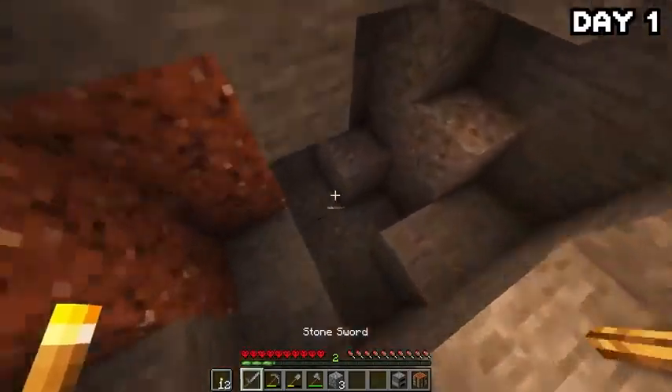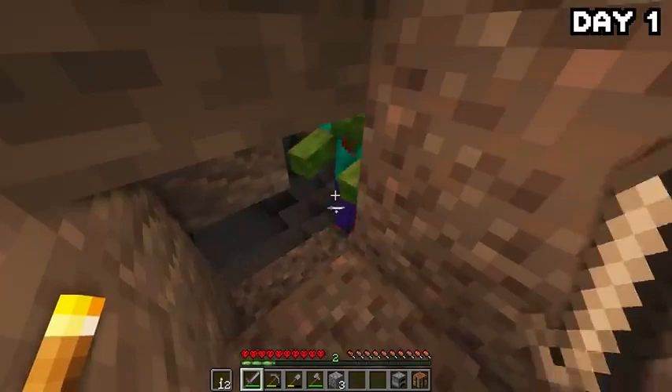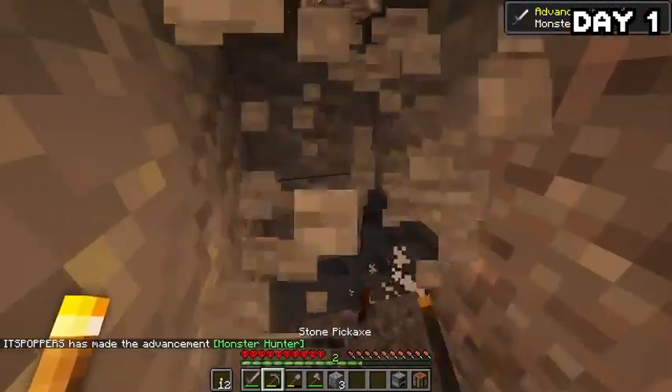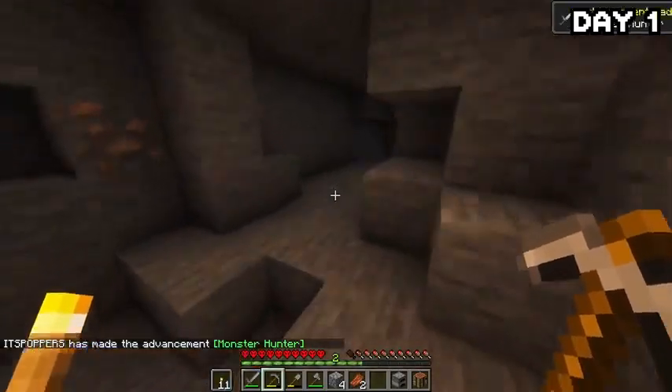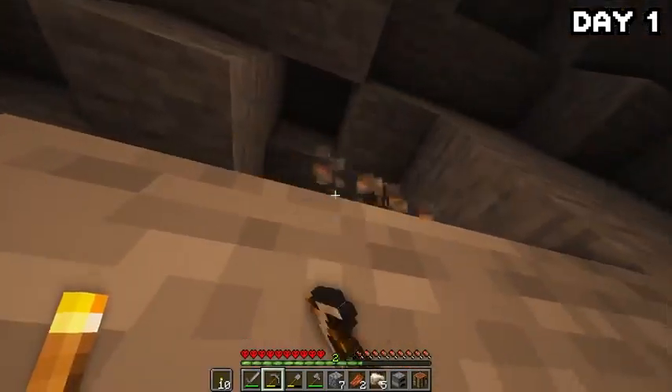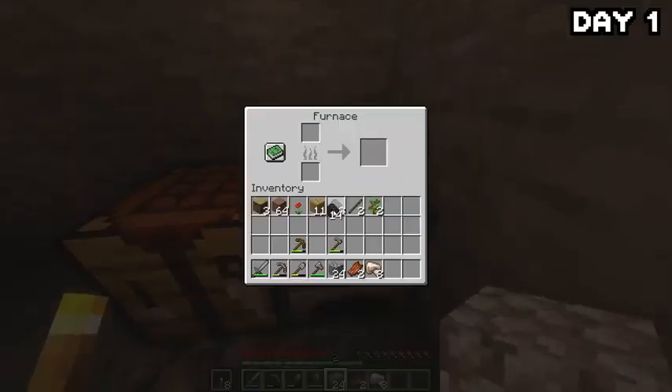Traversing further, we approached our first mob — an extremely trigger-happy creeper that just decided to blow up on me. I swiftly put an end to his zombie friend and headed deeper into the cave, finding quite a lot of iron dotted around. I grabbed some and headed back up, because I didn't want to get greedy. I made a little base of operations down there and began smelting the iron.